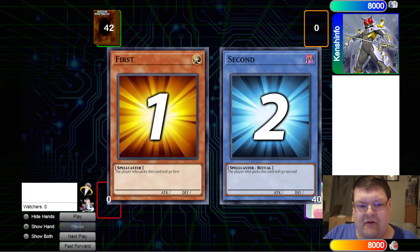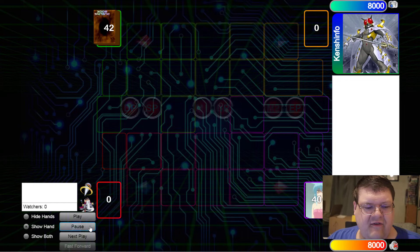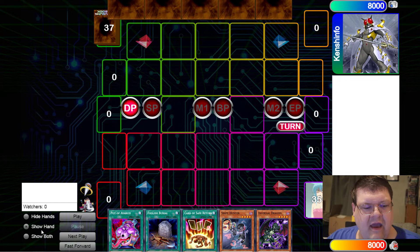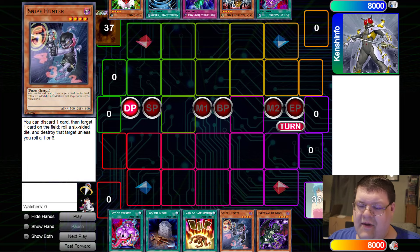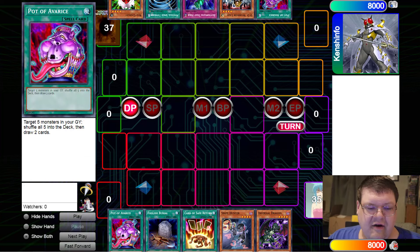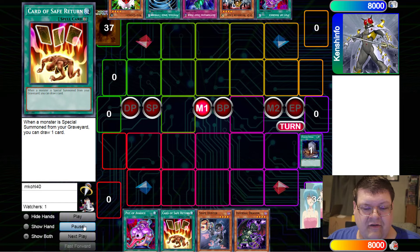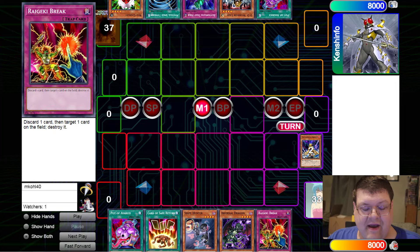We've been exploring some of the little nooks and crannies of this. We went through and did a ton of research, and these formats are kind of insane. What we're actually going to be showcasing here is a match we had last night just for fun. You're going to see the Manticore Green Baboon deck. Keep in mind, this is before Green Baboons were out. Card of Safe Return is at 3 in this format, which is actually insane. Player priority technically exists.